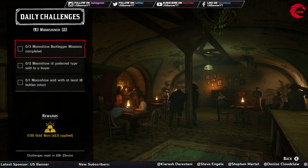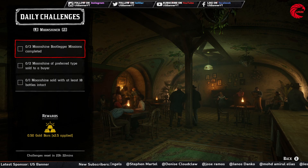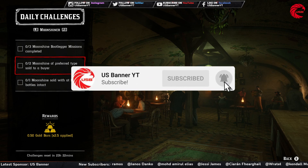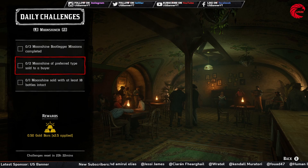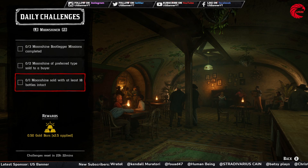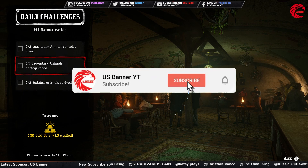For the Moonshiner, you have to complete three moonshine or bootlegger missions. You can start from Miss Maggie inside your moonshine shack, or you can go to the open map and find the moonshine bootlegger mission randomly. After that you have to sell two moonshine of the preferred type to a buyer - accept a moonshine order in the same session, complete it, and sell it twice in the same session. Then you have to sell moonshine with at least 18 bottles intact - do a moonshine delivery when you have a minimum of 18 bottles intact in your wagon.